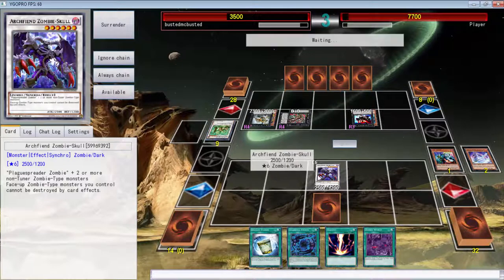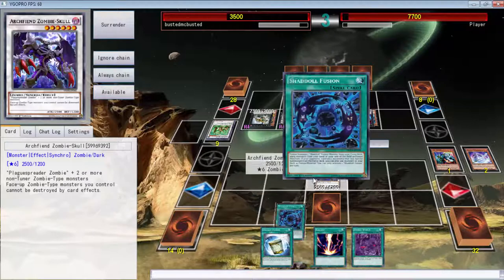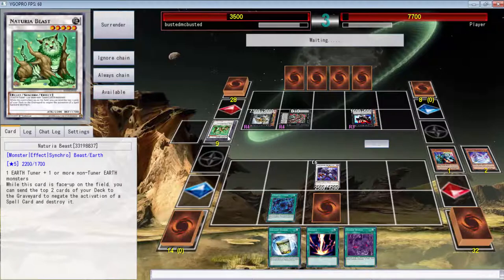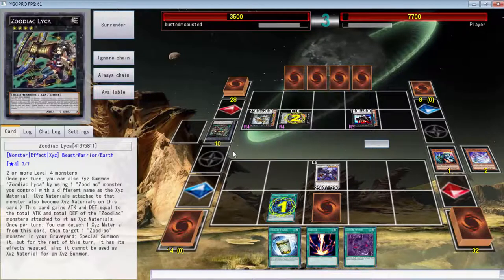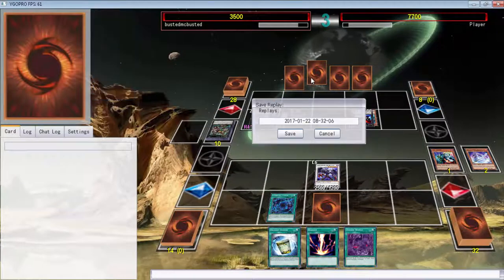With Zodiacs they can't really do anything, so it's okay — do what you gotta do. Can't destroy nothing. I mean that was it, they couldn't do anything else. That's the whole Zodiacs thing. That combo is cool, but you're not going up against Zombie Skull all the time.